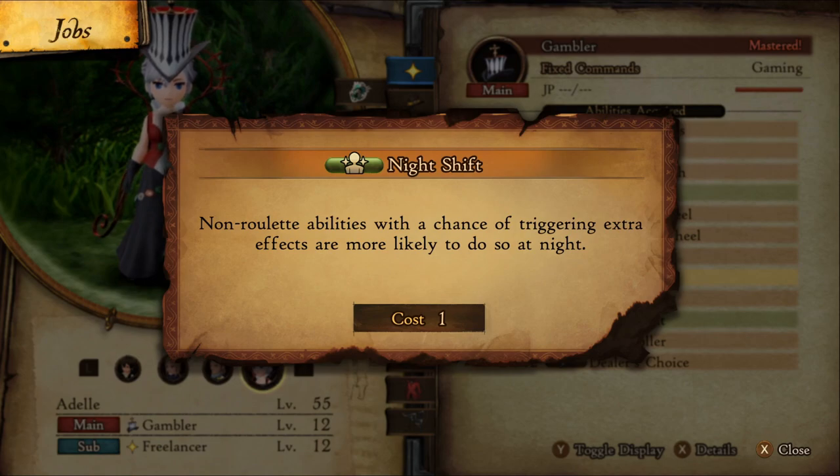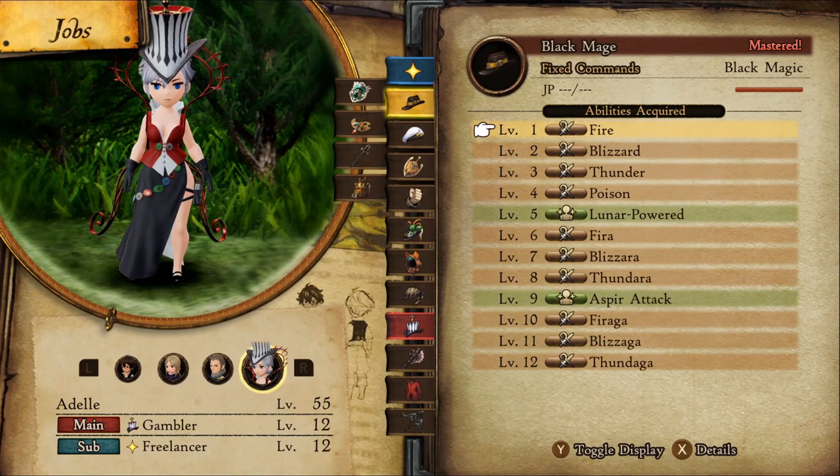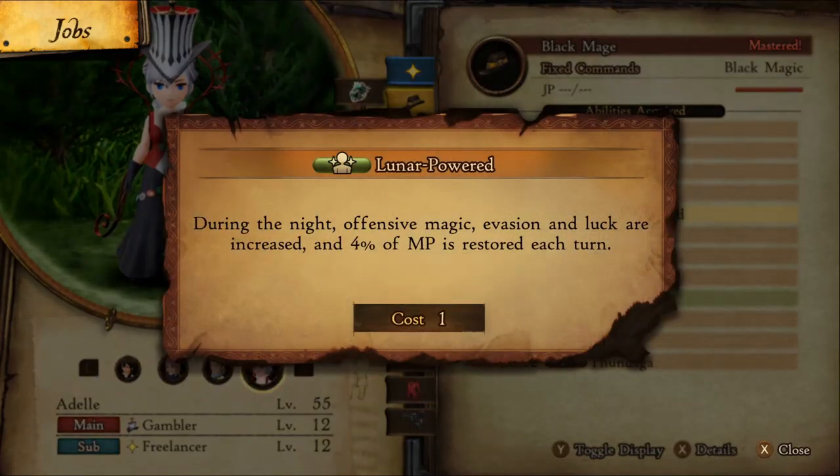Gambler at level 8 for Night Shift. This increases chances of triggering extra effects at night. Black Mage at level 5 gives us Lunar Power, which increases our luck stat at night.